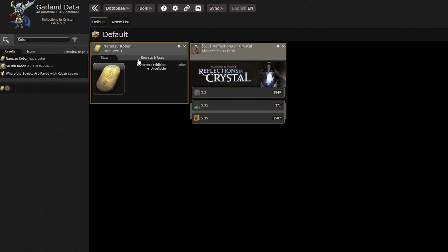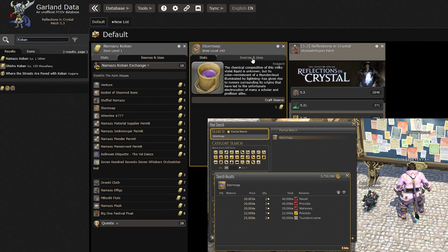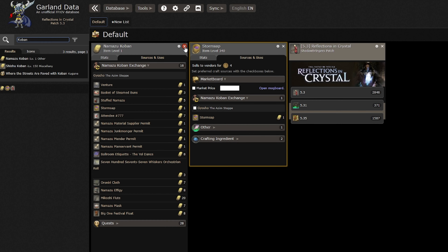The only tradable example for the Namazoo is Storm Sap, which when I check Gilgamesh's market board is still selling really well. Everything else unfortunately appears to be untradable. But now let's apply this idea to one last beast tribe just to cap off the video.